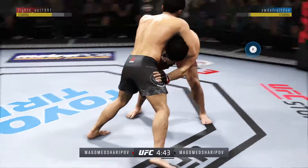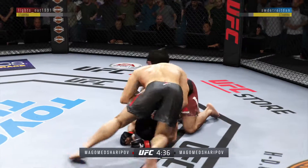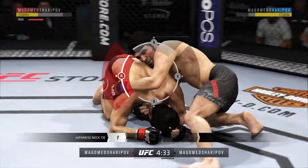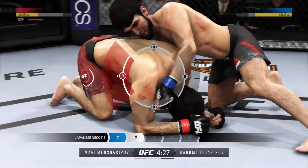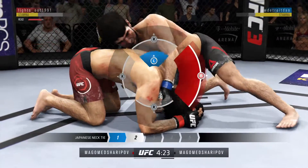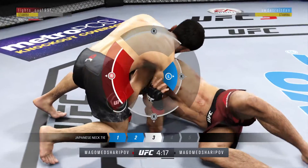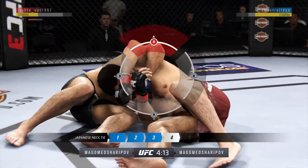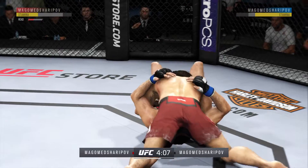He's doing a great job of moving and transitioning here on the ground. He's got some of the best chokes in the game — he's going for one now. He's got the Japanese necktie locked in. This could be it. And he got free. That was close.